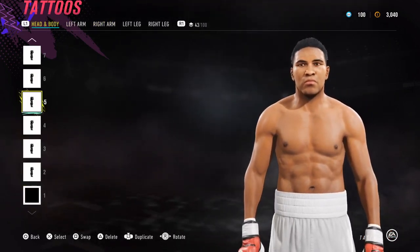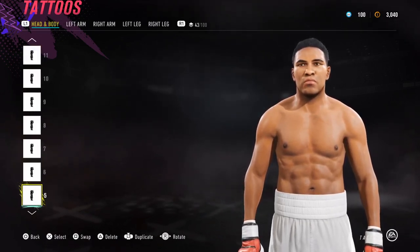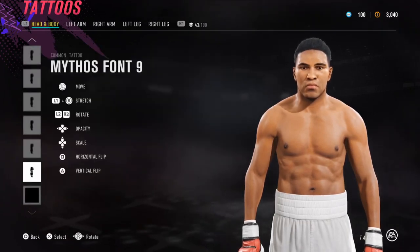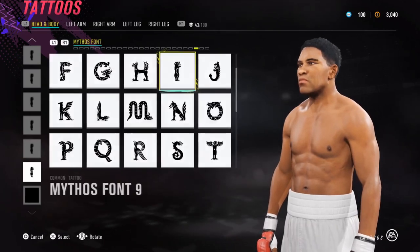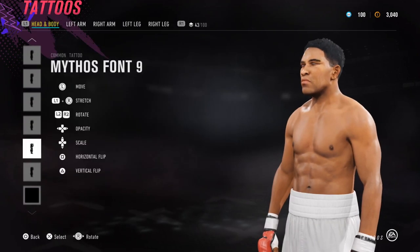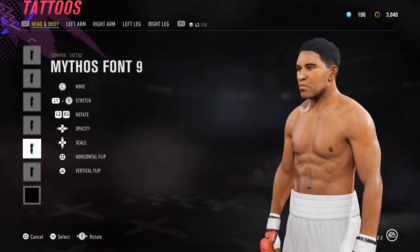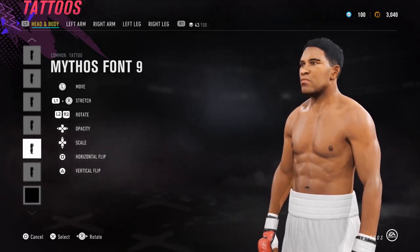On to the next bit — we're looking at the eyebrows. We've got quite a few layers for the eyebrows; you don't have to use this many, but make sure you use Mythos font 9 — I think that's a good fit. Basically all I'm doing is filling out the eyebrows. The more layers you put on, the thicker the eyebrows get, but they can also get rougher.